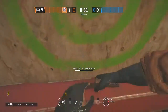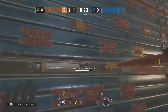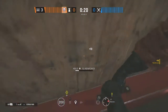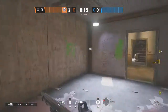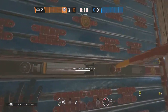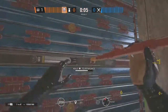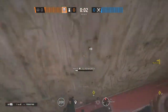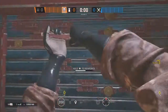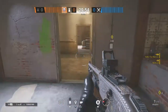You then reinforce kitchen — triple wall. Reinforce this kitchen as well. Now you have kitchen and dining set up optimally.